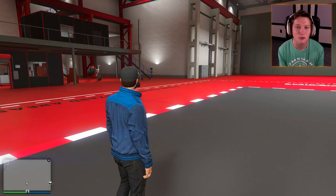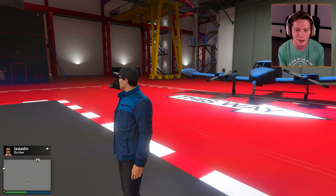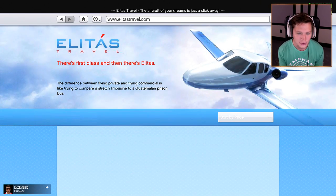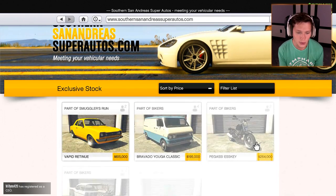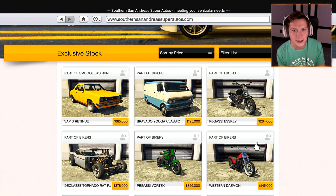Before we get to the actual missions with this DLC, I plan on buying and customizing every single new vehicle in the game. We did a little preview of these in the last episode, but we'll do a quick one here. You can see we've got four new vehicles in Warstock, three new vehicles in Elitus, a brand new supercar in Legendary Motorsport, and a new vehicle in Super Autos.